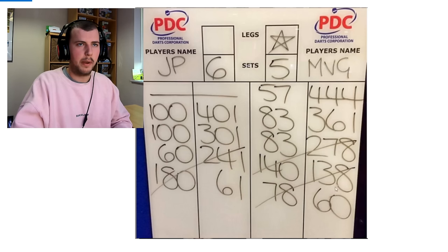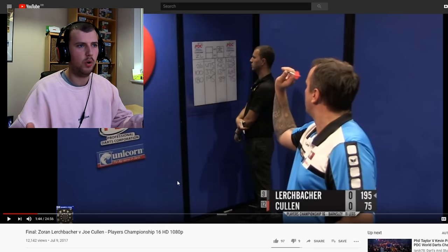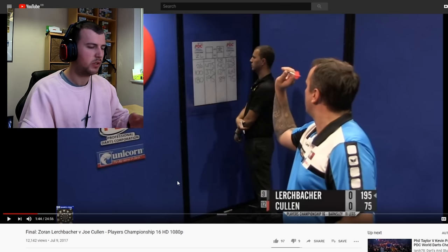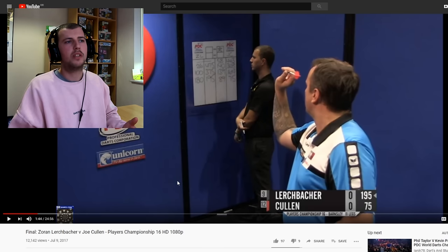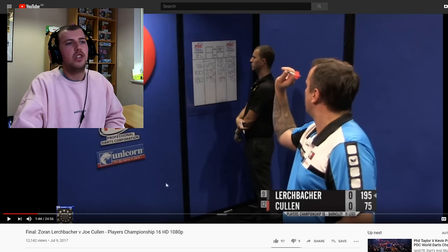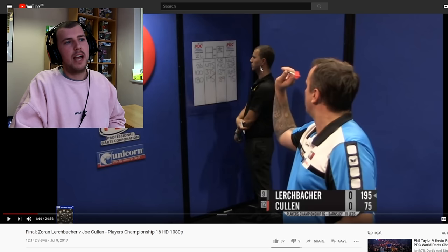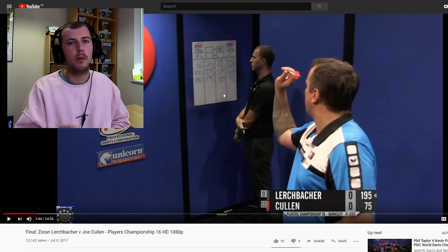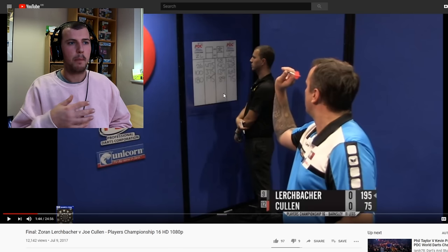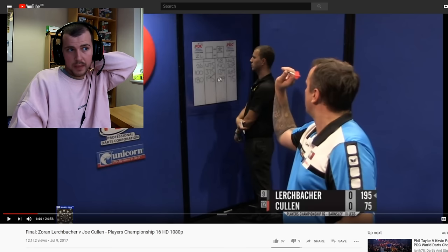Next, stand in a position where both players can see the score at all times. It used to really annoy me as a player if I had to tilt my head around because the chalk was in the way. As you can see on screen here, this chalker has fantastic form — standing right out of the way so you can see the whole scoreboard, both sides, because sometimes you want to see what your opponent is on too. Make sure both players can see both sides of the scoreboard at all times.